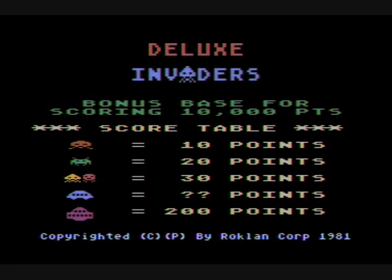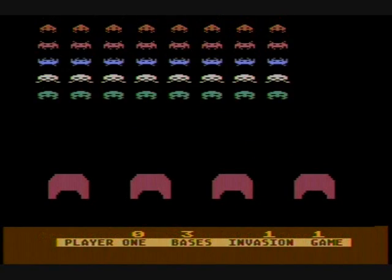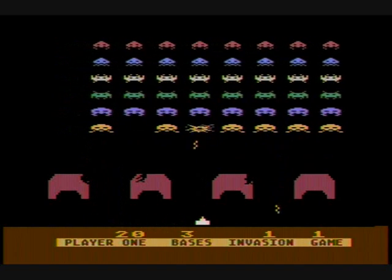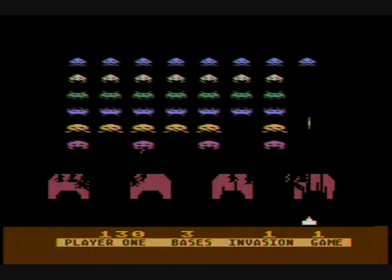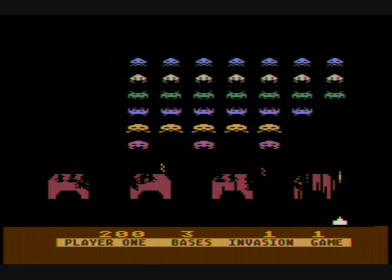Now onto Deluxe Invaders, released by Rocklin on Atari computers in 1981. First of all, you'll notice the shield bunkers have returned, and the aliens look much more realistic, and gone is the large rocket ship on the side. The graphics are beautiful and colorful, and the aliens are well animated. Their squiggly bombs are also much more reminiscent of the arcade version.